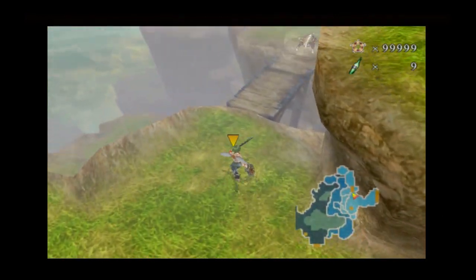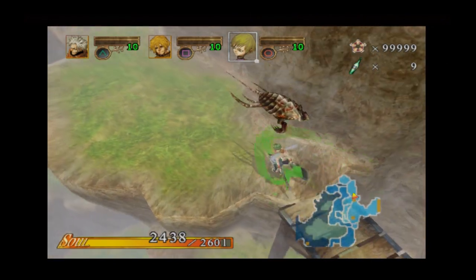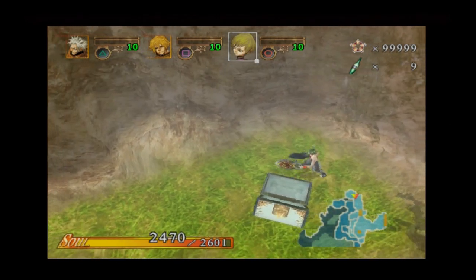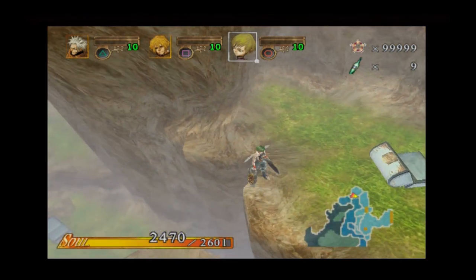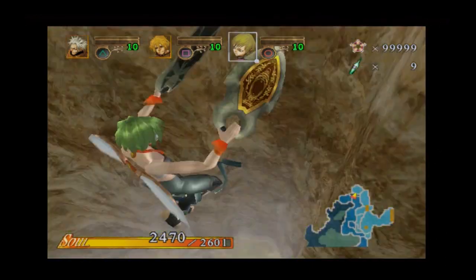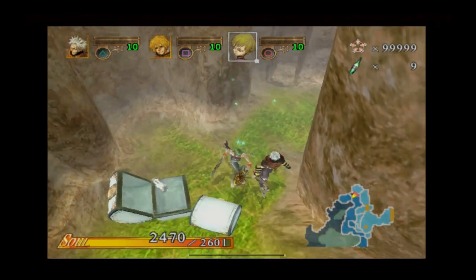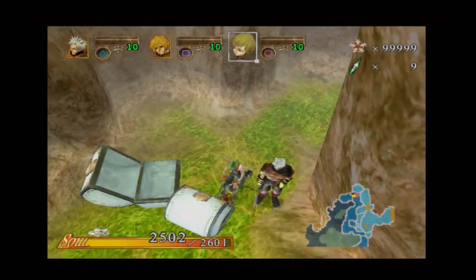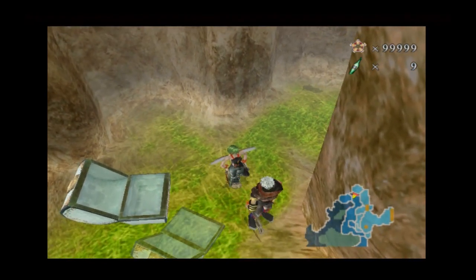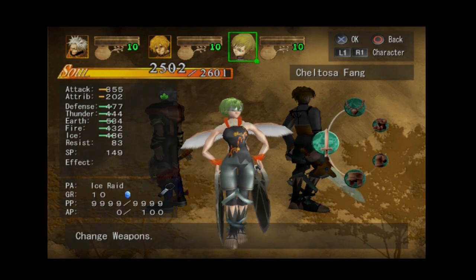Here we are in the endless waterfall, grinding away to find a bat enemy that hopefully has an item I'm looking for. Will I be lucky and find one? And will it actually drop what I'm looking for? I can pretty consistently get it to drop — it's just that there's only ever like one bat. Thank goodness. Fourth try, not so bad. Dragalos Armor. That's very satisfying.